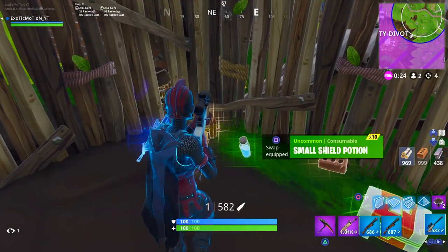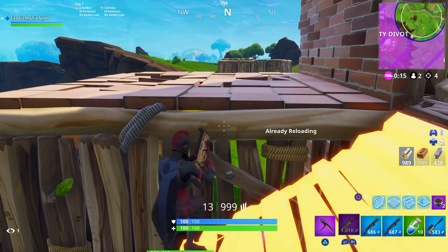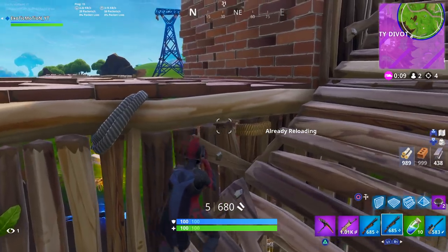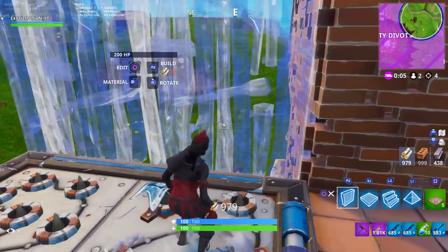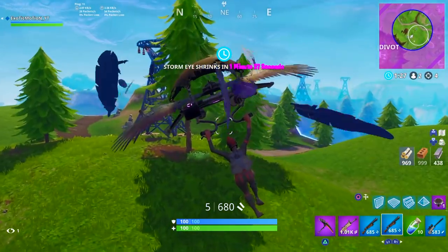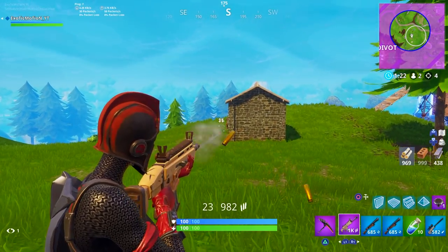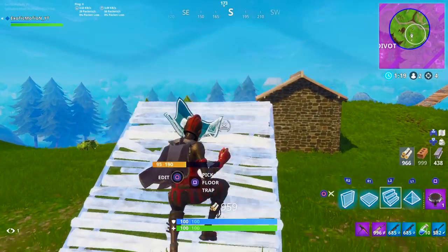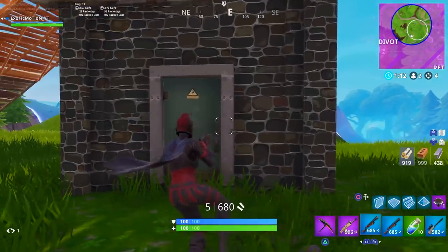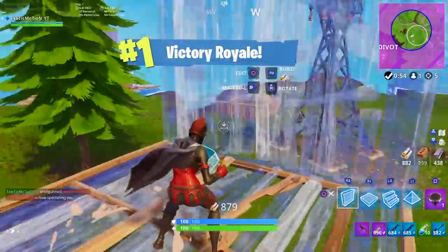Now we're coming down to a 1v1 situation, and I get a lot of comments of people saying this is where they choke. I'm going to show you the best tips on how to try to win the 1v1. I have no clue where this guy is, so I'm going to put a launch pad down. My objective is to find him — I just heard him place a trap so he's right here. Look at him — headshot, body shot, switch to your AR and just light him up. That's how pros on console do it.